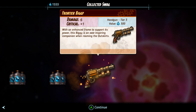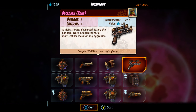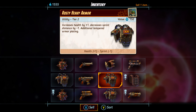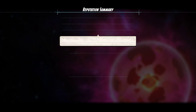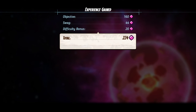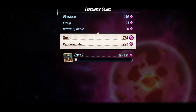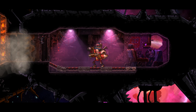Frontier Biggie - with an enhanced frame to support his power, this Biggie is an arc-spying companion when roaming the outskirts. Hmm, doesn't have a laser though. I gotta sell another. I'll sell this one. Payback! Vanguard's becoming rage when taking down the target. So basically he is an enhanced version of Sea Bass.